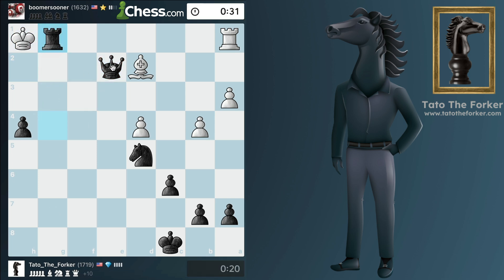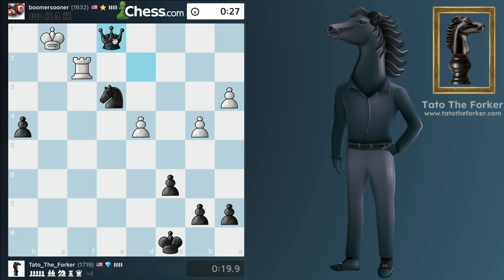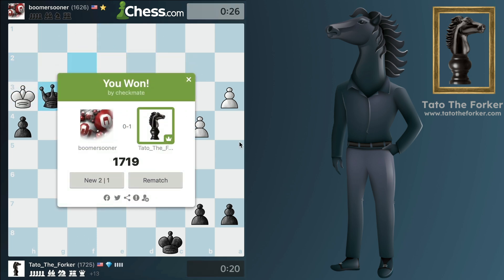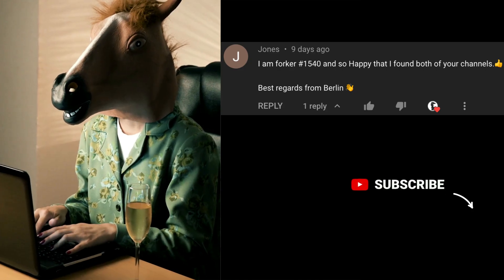Give me the bishop. Now queen g2 would be checkmate, so the king has to move and we get the rook for free. Checkmate has to be there in the next move — and there you go! This was a better game after a long time. I will see you in game number 84.